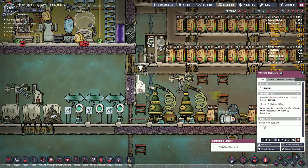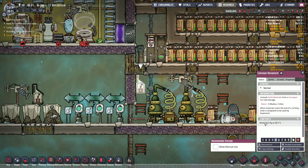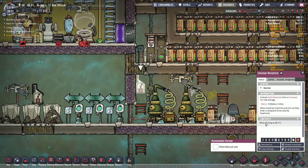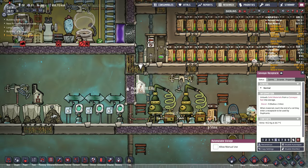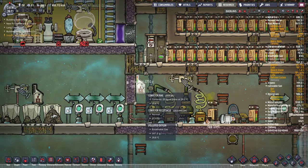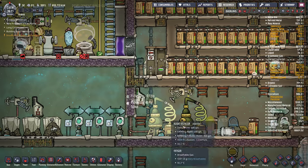I think what's happening — and I've seen this happen with containers, fridges, a lot of stuff — it gets some kind of rounding error and gets to like 100.00001, and it gets broken. But it seems like it's working now.